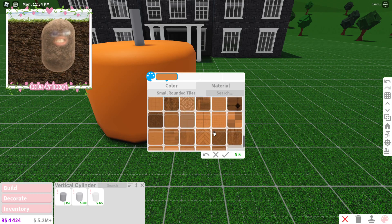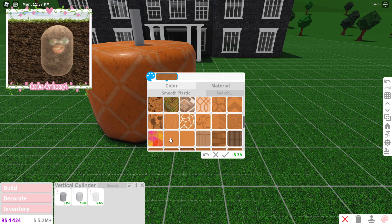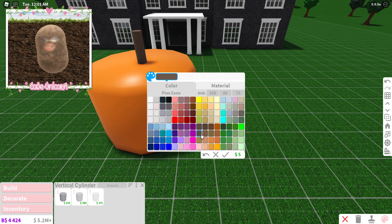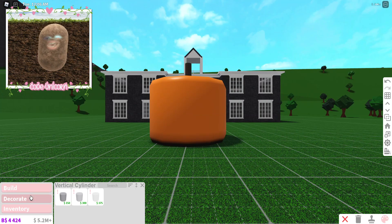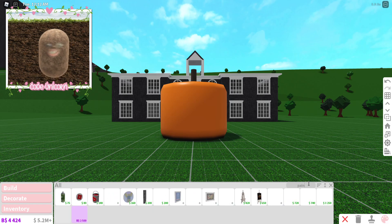We're gonna make the pumpkin orange. Should we add a texture? Maybe we should leave it plain. On the stem we'll make it brown and add a twisted wood texture. Then we're gonna go ahead and add the face — I don't exactly know how we're gonna add the face. Can I add paintings to this? That would be amazing if I can!